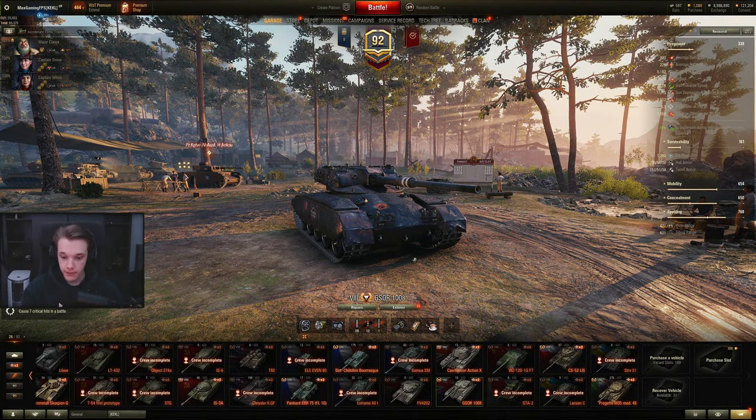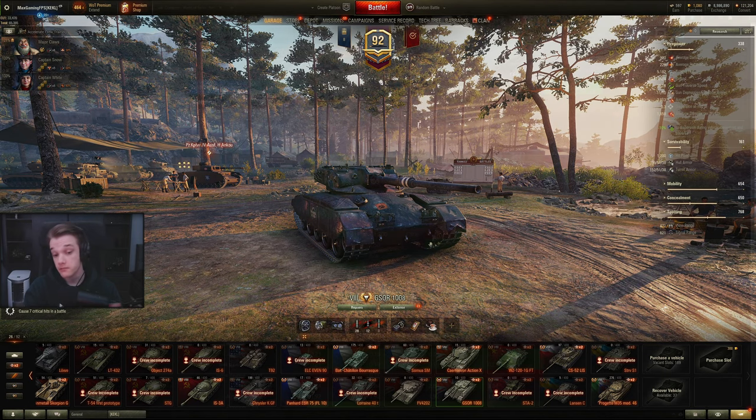I think we've spoken about a brief overview of this tank enough. Let's now go and compare it to other tanks. We'll throw in some TDs and also some medium tanks. Here we are on Tanks.gg — we have the AMX AC-48, the Rhin 40T, and we'll go to the T27 and the T69. The AC-48 is the only other tier 8 autoloader that's on a TD, so obviously I'm going to compare it to that.